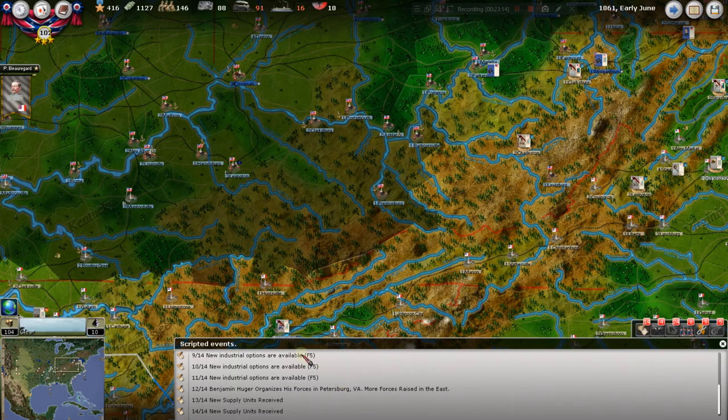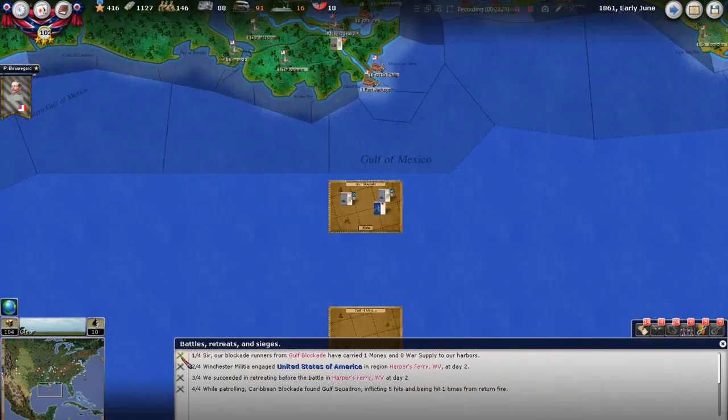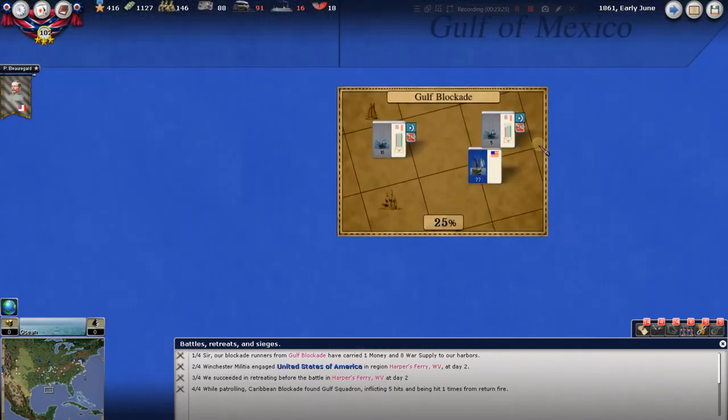We've looked through all the messages and done our industrial options. Let's check our blockade runners out in the Gulf of Mexico. This is still a power 10, this one's a power 5 — got knocked a little bit. But we got one money and eight war supply through there, so that's great. All the war supply we can get is fantastic.